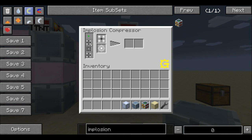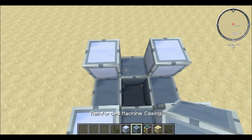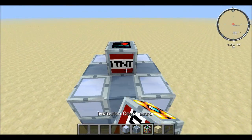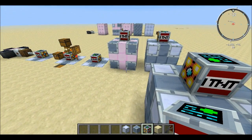The third layer is the same as the first — standard in all four corners and then a plus of reinforced in the center. Then you just put the implosion compressor block on the top and it turns green, which means you're good to go other than the power.